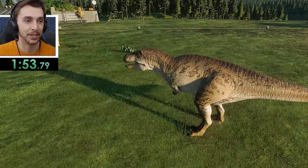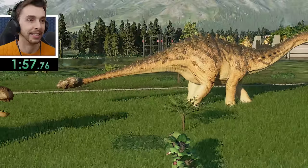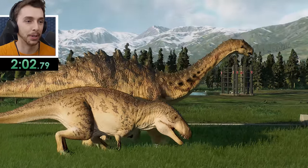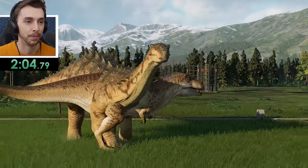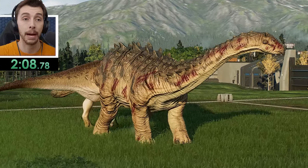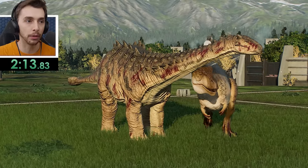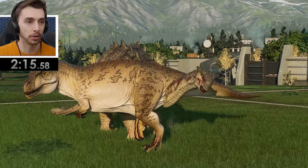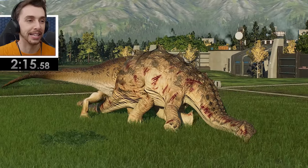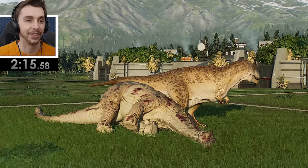Ankylodocus may be presenting its back end, and Acrocanthosaurus is waiting. This looks like it — this looks like our first fight! Fight on the tail — beautiful! There it is, the first fight. It might be one or two hits. Oh, it's looking really bad — that's like 15% health if not lower. Acrocanthosaurus is going to do — oh! There it goes! Two minutes 15! Ankylodocus goes down with one bite from the Acrocanthosaurus!